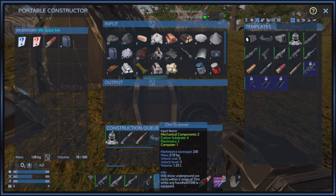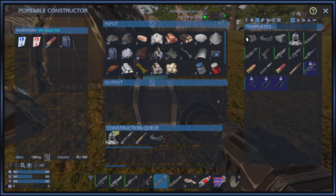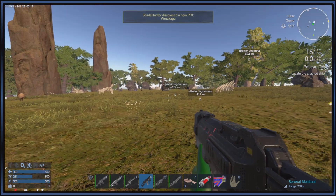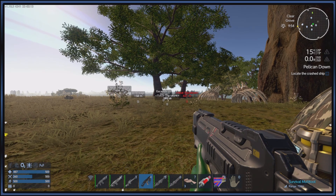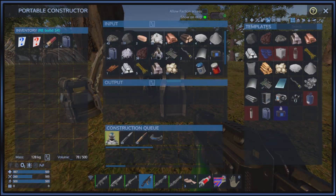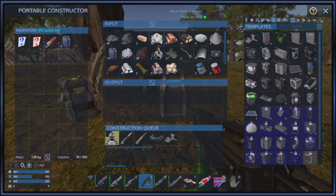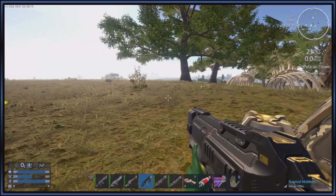Let's go ahead and get an ore scanner. What it says is it will show underground ore rocks within a range of 25 meters while any handheld drill is equipped, so it's useful. If we take this to the detector side, we already have iron deposit over there. We have some radar signals off in that direction which we want to check out — wreckage, a heat signature, radar signature. Another thing we want to manufacture is a hover bike so that we can easily get around and, in a timely manner, check out the surrounding area. Let's go to the map — if we go south, which is away from the wreckage, there's water down there, so that's the way we want to check and see if we can find a good spot to set up a base.